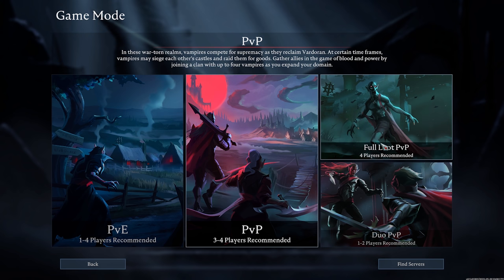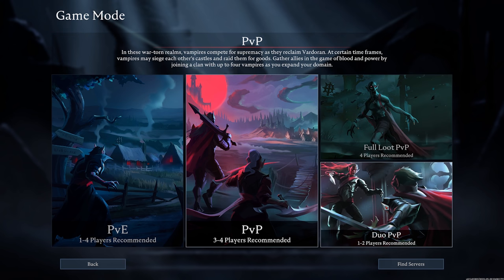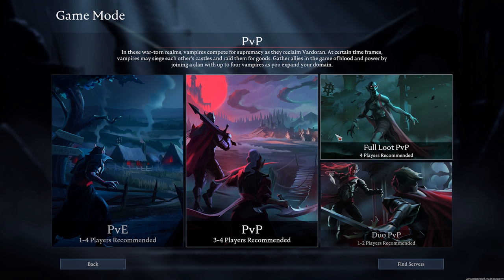On the full loot PvP server, every single piece of equipment you have — even the best in the game — if you die and don't claim it, someone else can steal everything. There's also raiding, where someone can create dynamite and raid your base to take everything you have. Servers will have different rules: some enable raiding 24 hours, others have raid windows where you can only attack during certain times. I recommend duo PvP if you're alone and want PvP, or PvE if you prefer solo. I wouldn't recommend full PvP servers since they suggest 3-4 players and you'll have a harder time fighting groups.